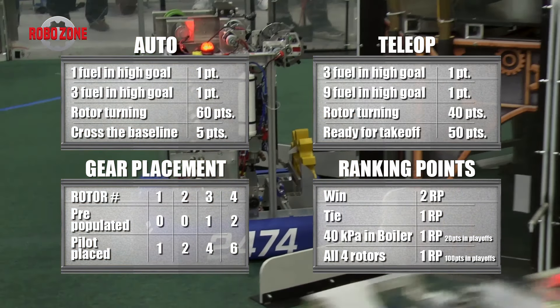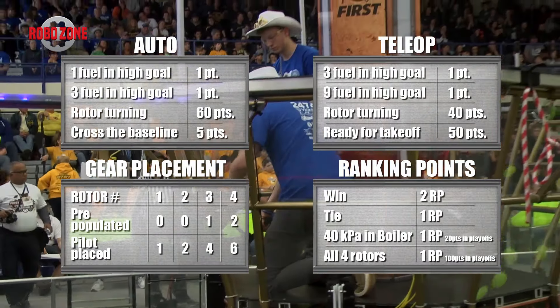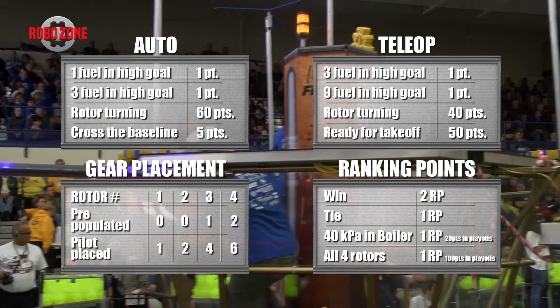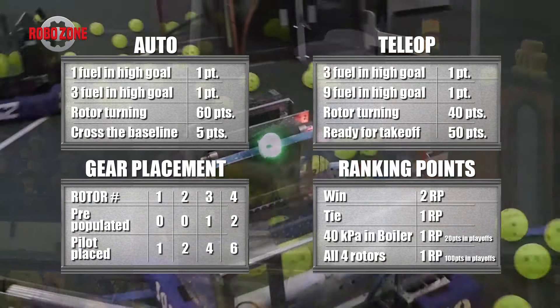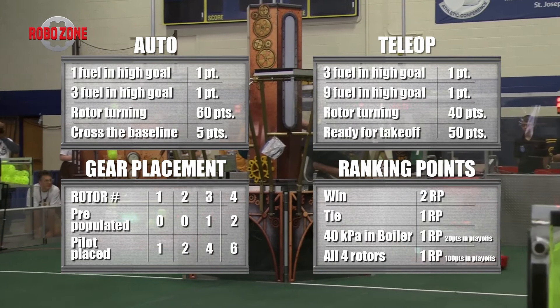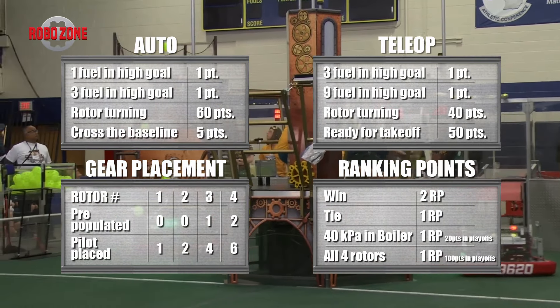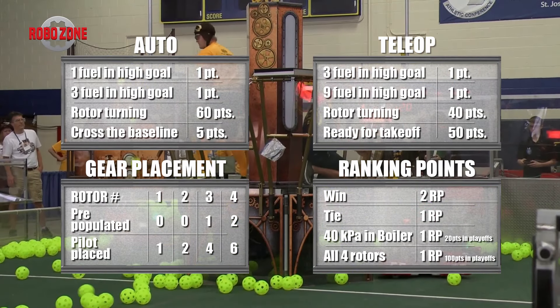Teams have to acquire gears and bring them to the airships in order to enable the rotors. There are a total of four rotors, scoring 40 points apiece if you enable them. It gets progressively harder as you move through scoring gears. There are also wiffle balls on the field we call fuel — you score them into the boilers, a basket-like structure in the corner. There's a red boiler and a blue boiler. Balls are worth one point apiece.